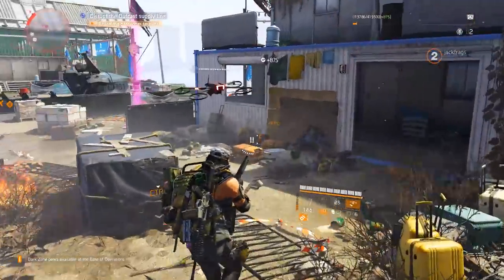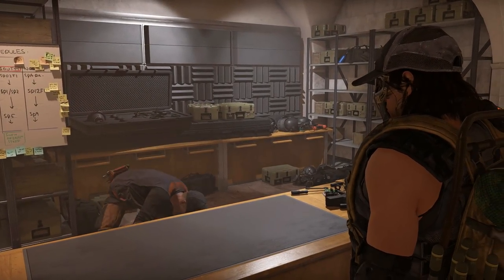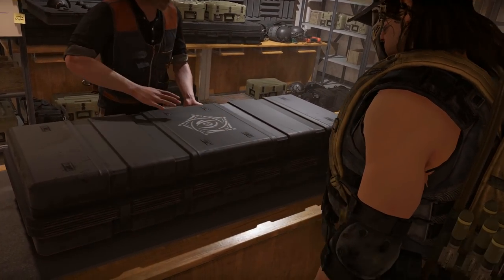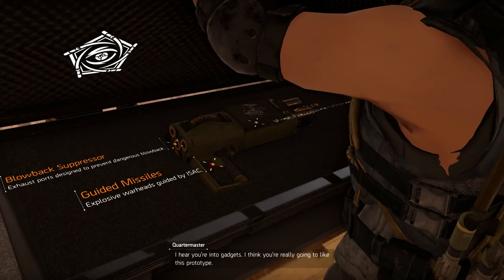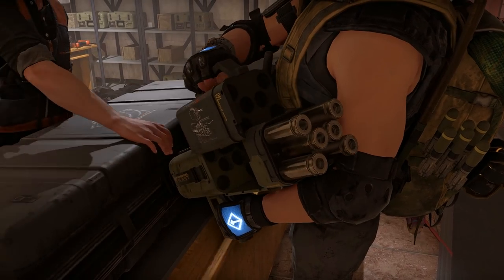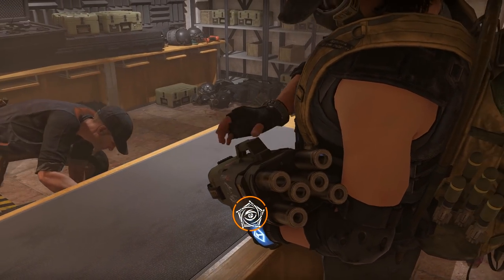As well as the new missions, there's also a brand new specialization — the technician. He is described as a support agent who can boost his skills and the ones from other agents with his special variant of the hive. He features a multi-missile launcher signature weapon, which is a powerful weapon that can bring control to situations through a rather explosive manner, and it's a lot of fun to use.